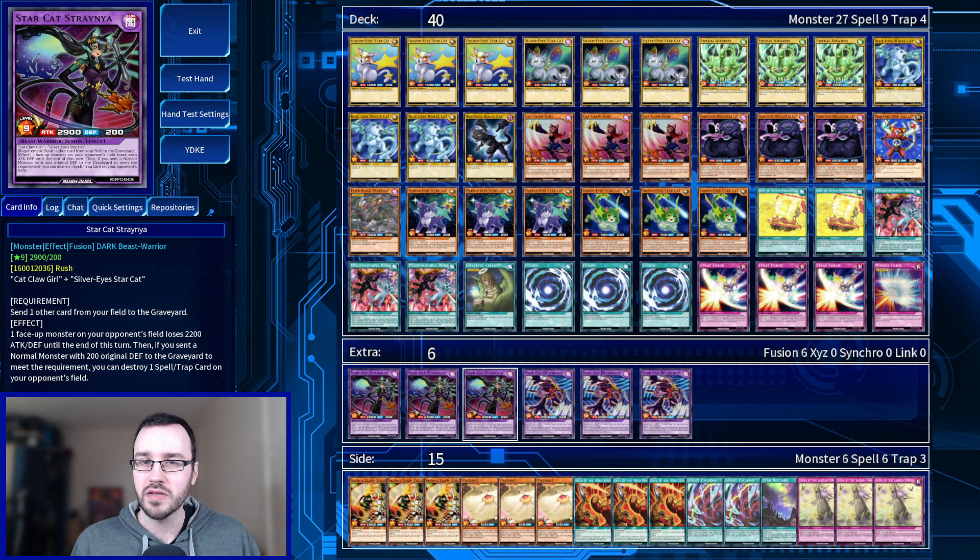Looking at the fusion monsters first — Stray Cat Starnia, made using Cat Claw Girl and Silver Eyes Cat. Send one card from your field to the graveyard; one face-up monster on your opponent's field loses 2200 attack and defense to the end of the turn. Weakening monsters is really powerful in Rush — it helps you deal with maximums, giant fusions you can't get over, anything that has protection because of its level. Then, if you send a normal monster with 200 original defense from your graveyard, you can destroy a spell trap. Being able to pop a Stray Mirror Force or any kind of back row can be really, really strong.